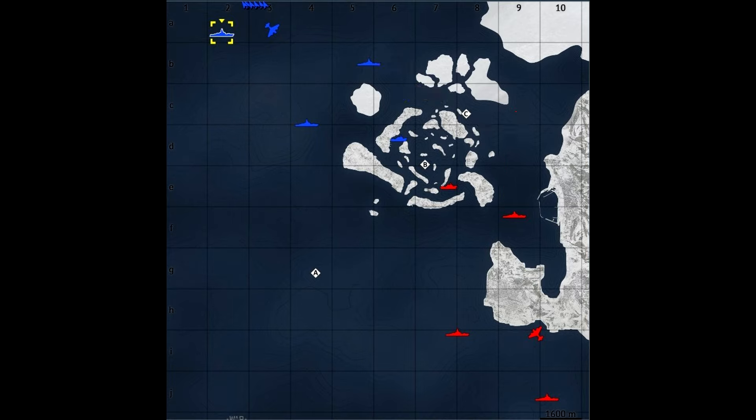Another good tip for the C cap: if you spawn on the northern side as a cruiser, don't immediately rush into C unless it's already fairly overrun. You can sit back slightly where it's more open and actually utilize your broadsides rather than having to push in and only use your front guns. It also avoids you being close-range torpedoed if a destroyer got past your own, and gives you more room to dodge enemy torpedo spreads as long as you're still maneuvering consistently and keeping an eye out for those long underwater sticks of death.